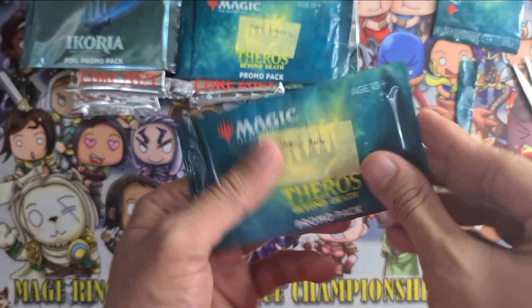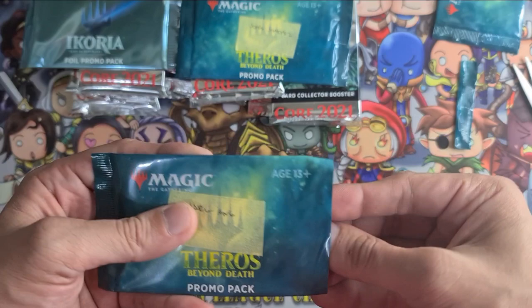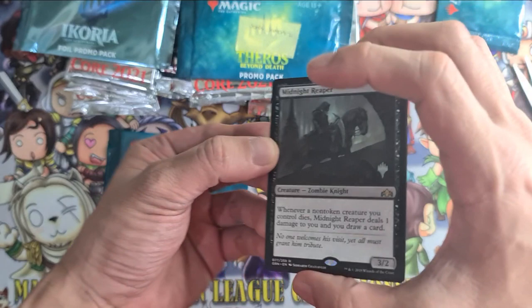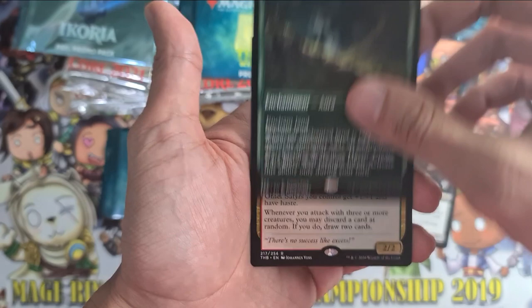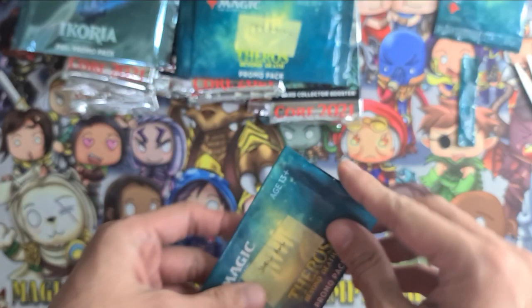Let's proceed to our second pack — this is Jarlang's promo pack. Let's see what he's going to get. Jarl's first card is Midnight Reaper. Next is Wulf of Lowhaven, and the last card is Gallia of the Endless Dance — a satyr. There you have it, Jarl.